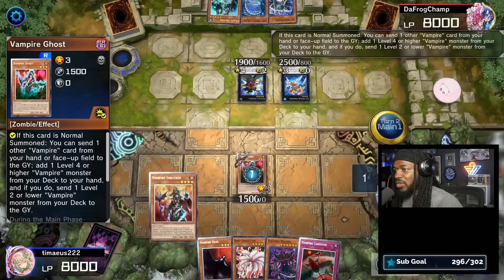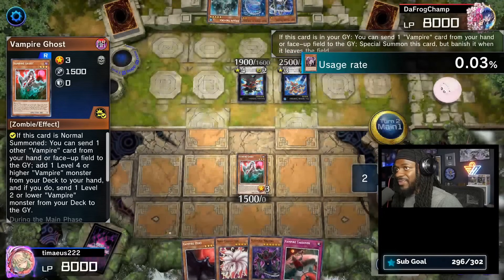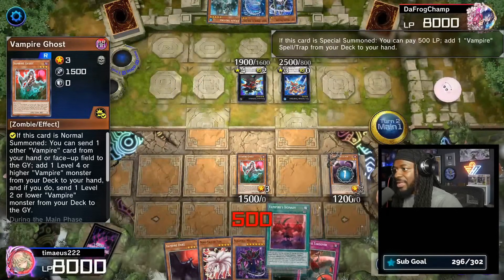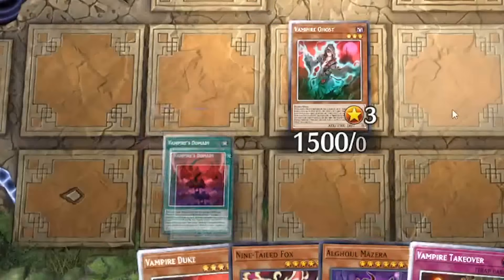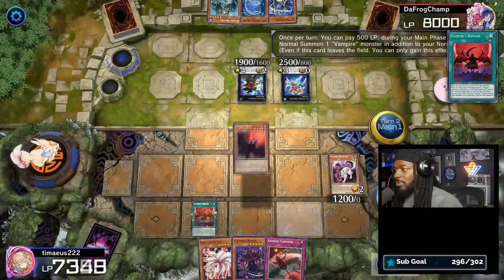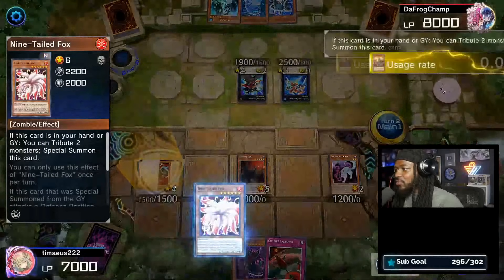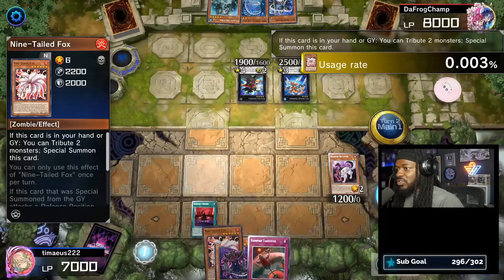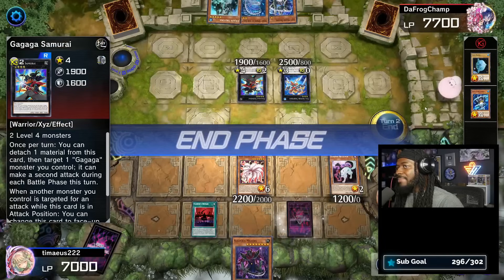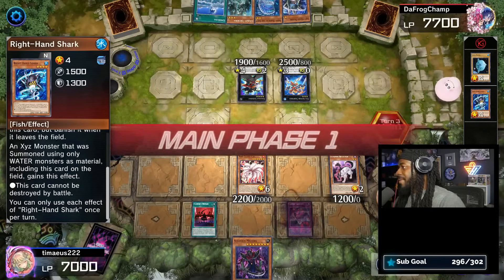Tamiya starts off by summoning Vampire Ghost, discarding Shadow Vampire to get Sorcerer, then discarding Sorcerer to summon Retainer to the field, paying 500 life points to get Vampire's Domain. Activating Domain gives you an additional normal summon to bring out Duke. Duke summons out Sorcerer. Nine-Tailed Fox tributes both Sorcerer and Duke to summon itself and will attack into Gagaga Samurai, but since it's attached with Right-Hand Shark, it can't be destroyed by battle.